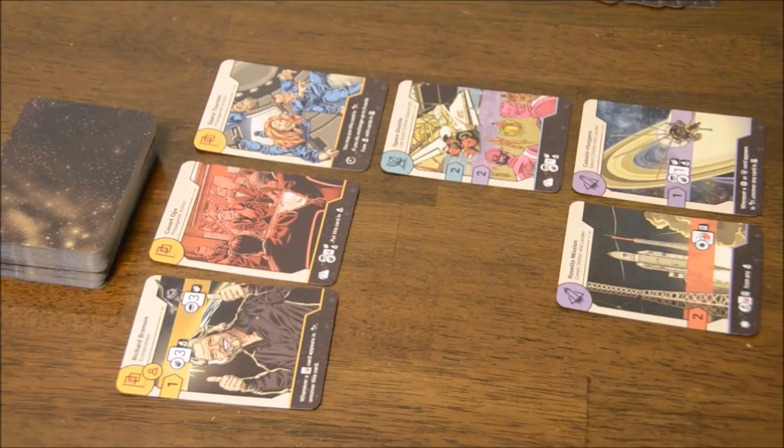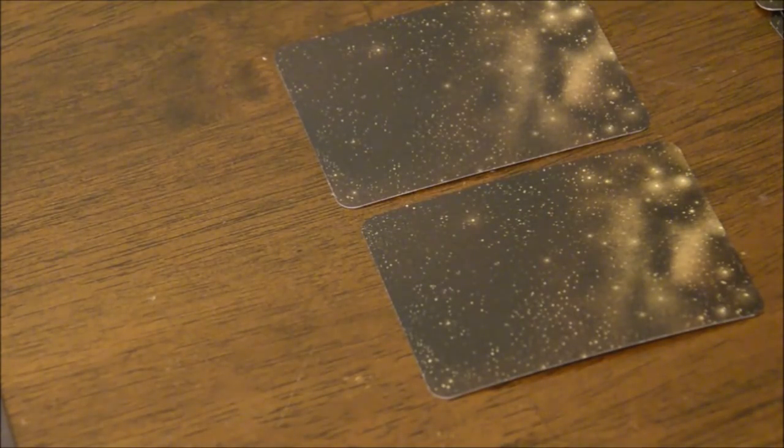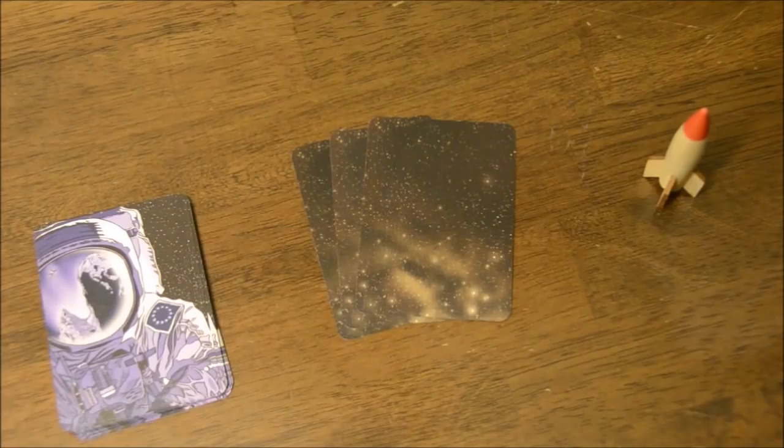To set up the game, first shuffle the deck of Space Race cards, draw four to six cards depending on the number of players, and lay them out in rows or columns by type. This is known as the universe. Leave space on the side for the unexplored universe, which gets two cards from the deck, face down. Every player gets a set of control cards, which are all identical except for the backs. One player also gets the initiative marker.